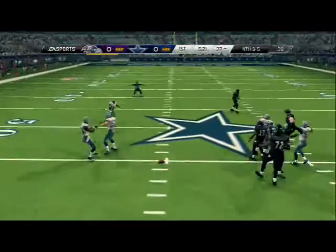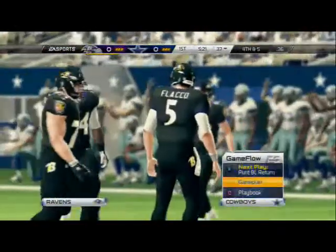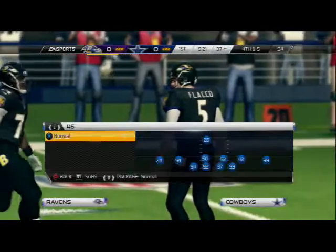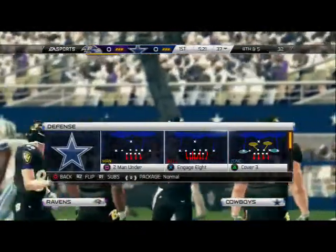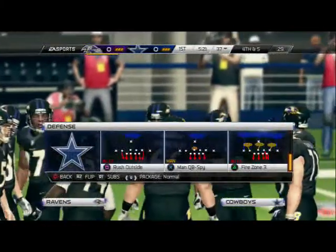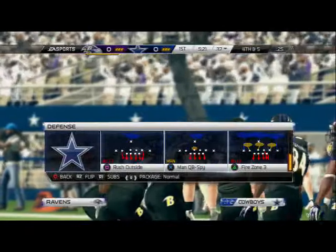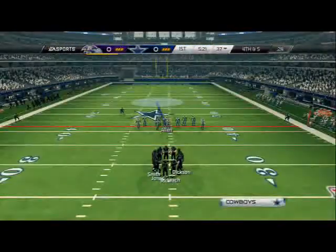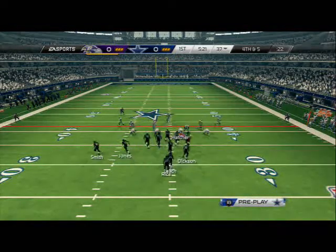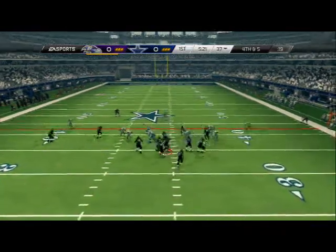He just ran stick out of the tree, so we gotta stop there and lock him up on fourth down. Normally on fourth down I like to send fire zone three, but since it's fourth and five I like to send rush outside — the double side pressure setup — and then run zone on one side of the field and man on the other side to try to confuse him.